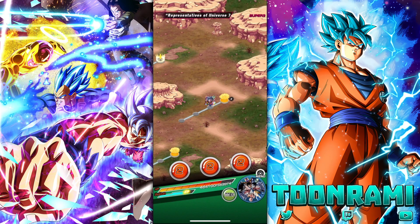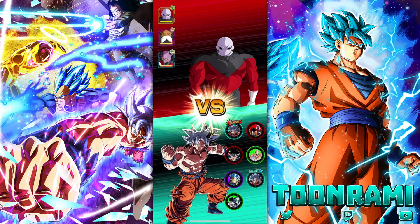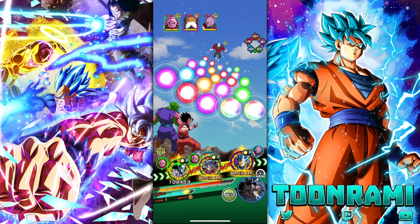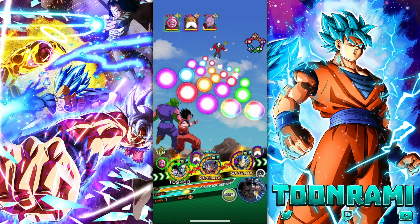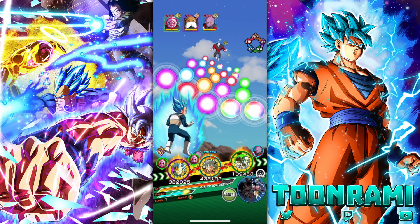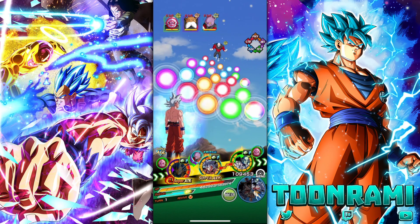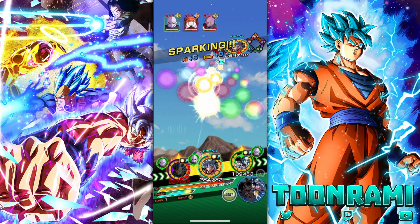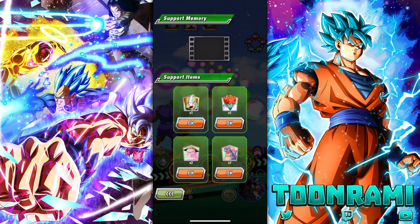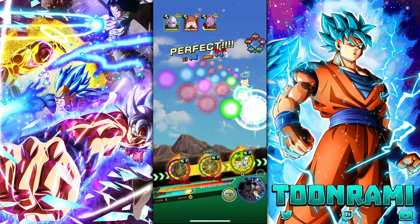Round three is against Jiren — Universe 11 versus Universe 7. We need some hype music for this one. Royal Blue going first. We'll have him attack Jiren. Then we'll have Ultra Instinct attack Topo. Then we will have Goku Piccolo also go after him. I'm in the mood to take a cheap shot — let's use the Ghost Usher. Let's be cheap.